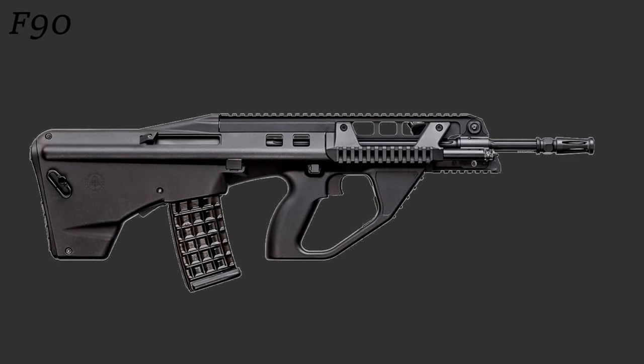The final variant is the F90, the Australian military version. It features enhanced ergonomics and better cooling. It also has added Picatinny rails for optics, foregrips, and tactical devices like lasers and flashlights.